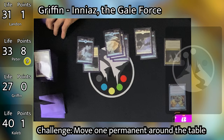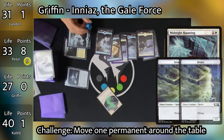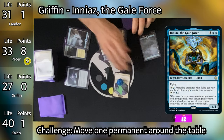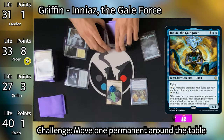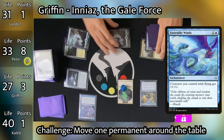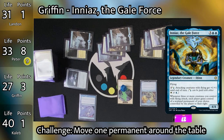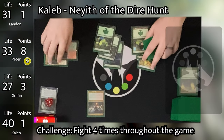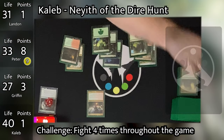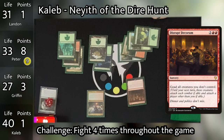Caleb untaps, plays a Forest, and taps 5 for Disrupt Decorum. Griffin considers countering it with Fierce Guardianship but ultimately decides the tokens were likely coming at him anyway and lets it resolve. Landon untaps: Jace's Erasure triggers milling Griffin for 1, Psychic Corrosion triggers milling each opponent for 2. Griffin now has only 5 cards left in his deck. Landon holds up all his mana and passes. Peter untaps, plays Temple of Plenty, pays 4 for Anointed Procession, then taps the rest to cast Trostani Discordant — triggering Cathar's Crusade and making 4 soldiers with lifelink, each triggering Cathar's Crusade again and putting 4 more +1/+1 counters on each creature.